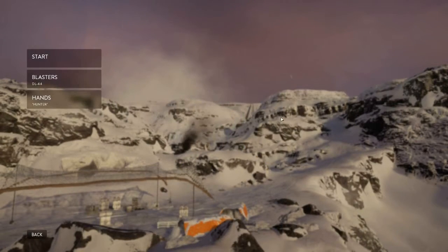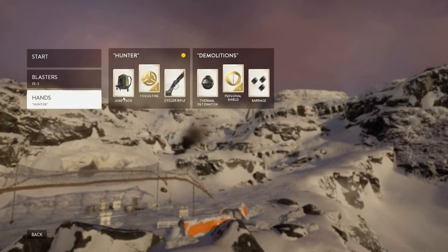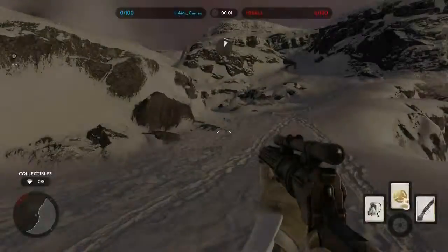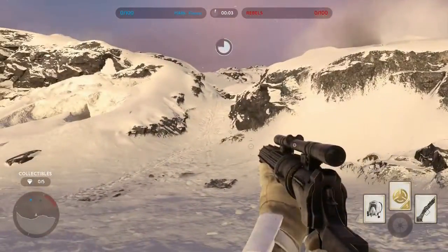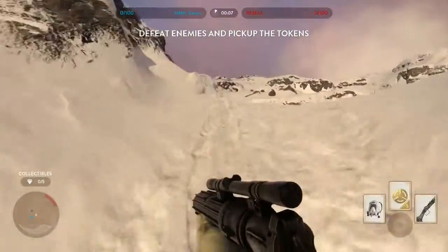Just pick a side — it doesn't matter which. You'll probably want to pick up a weapon that you like and then probably the Hunter hand, although it doesn't really matter. You won't need the jump pack to get started or get any of the collectibles. Once you start the game, head straight to your left and up the trail.